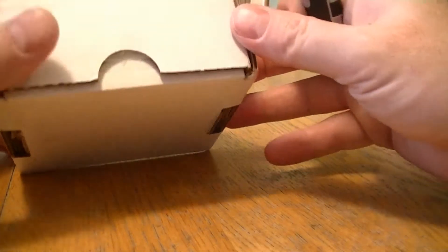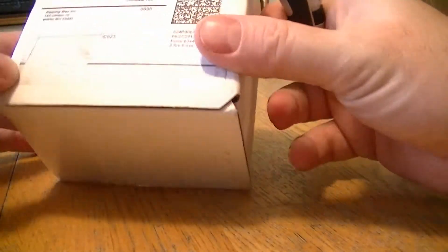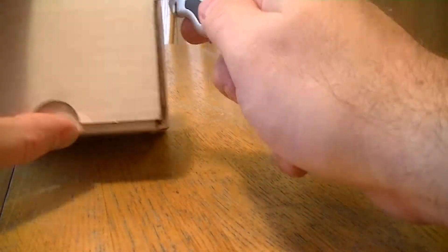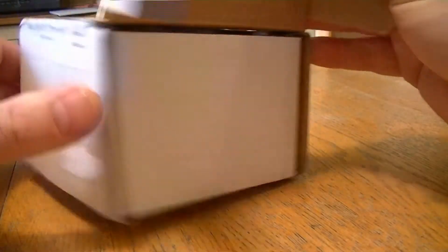Hello everybody, I got an interesting break for you today. I purchased a group break, a team break from Bumo for a case of 2013 Topps Chrome. I watched the video, but they didn't have the team list on the video, so I have no idea who I got, what team I got, and what players I got. So this is a mystery to me as well.